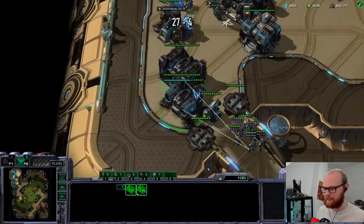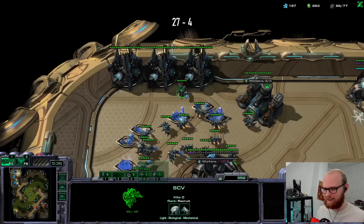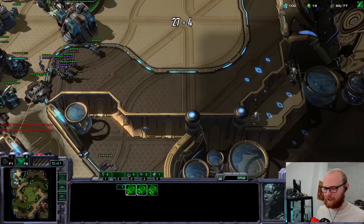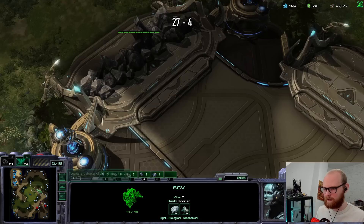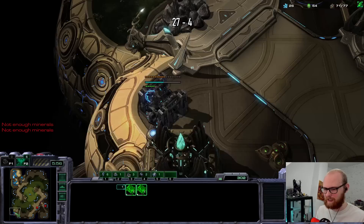I haven't seen mutas fly across the map yet. With six ghosts, if two-base muta typically pumps out nine mutas in the first wave, I'd be able to cut that more than in half. It could still be swarm hosts or lurkers at this point. There's an overseer - that's a bit annoying. I'm going to use one ghost to kill it so he doesn't see that I literally only have ghosts.